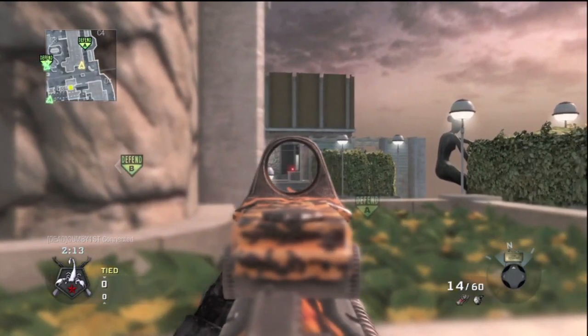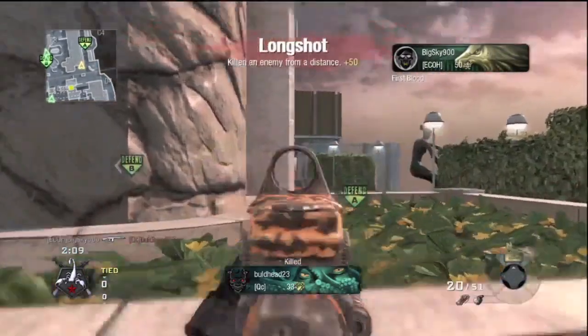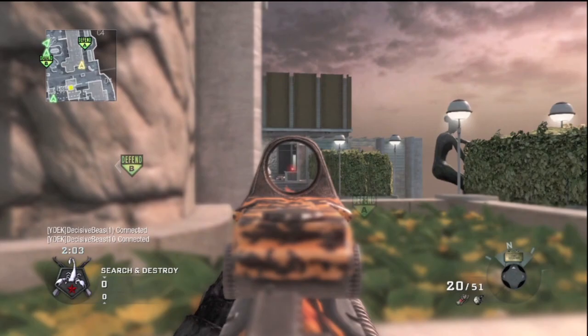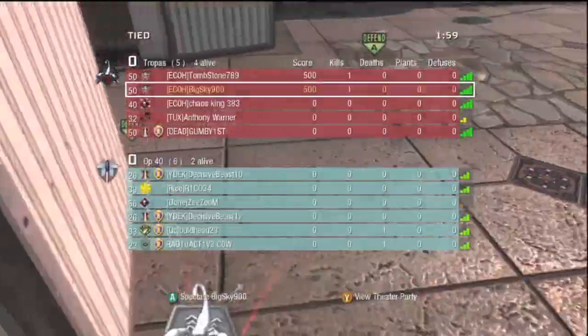Probably the quickest I've ever actually done for a search. But yeah, this is a very nice spot here on Hotel. You can pretty much see right through that door, and once you see right through the door, you can pretty much see when they're coming and when they're not.